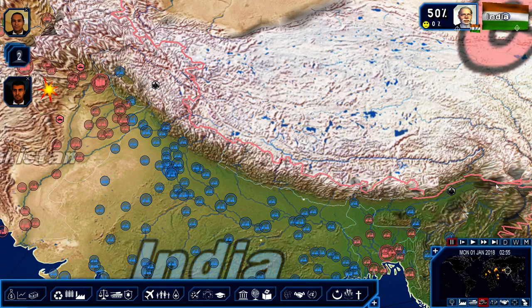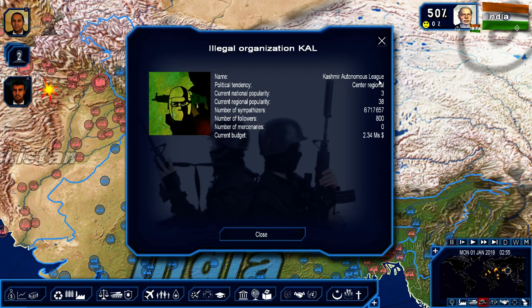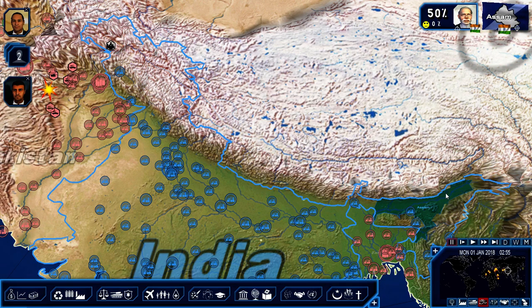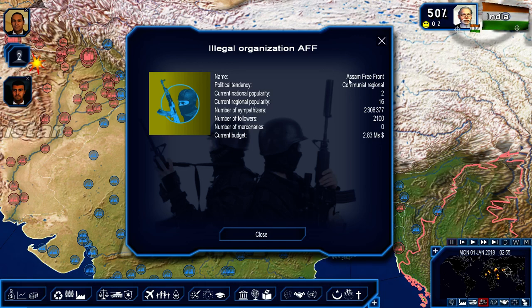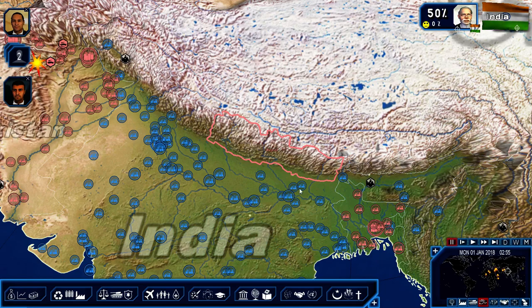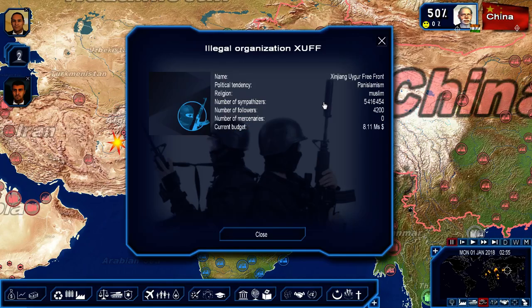There are two hot spots in Chinese-Indian relations. This is the region of Kashmir, and here you have the Kashmir Autonomous League — that region is a little unstable. There's also instability out here with communist groups supposedly being funded and influenced by the Chinese. The Assam Free Front — those are two areas where we'll have to work on containing any Chinese sphere of influence expansion.